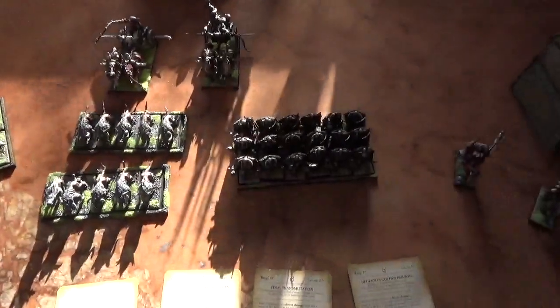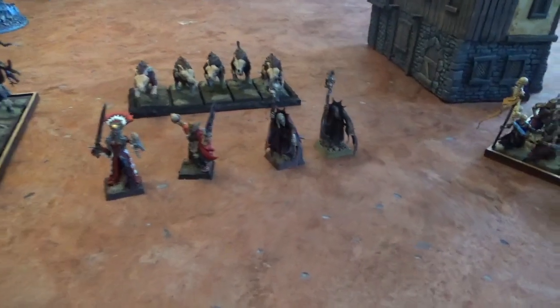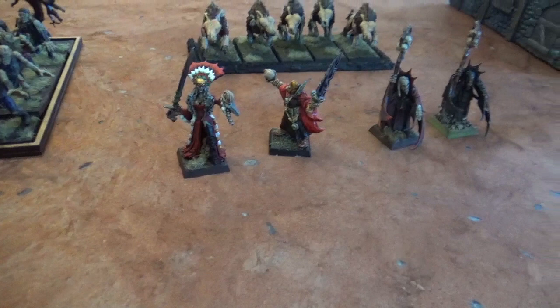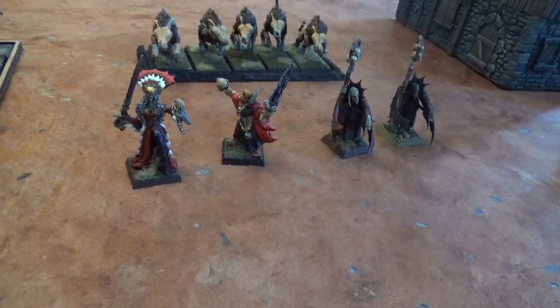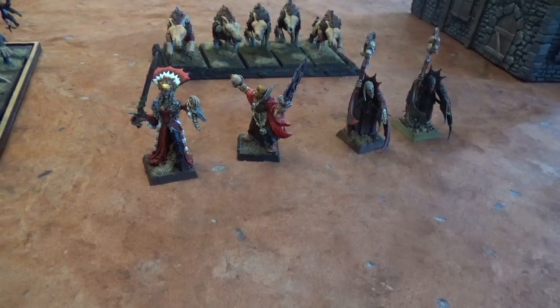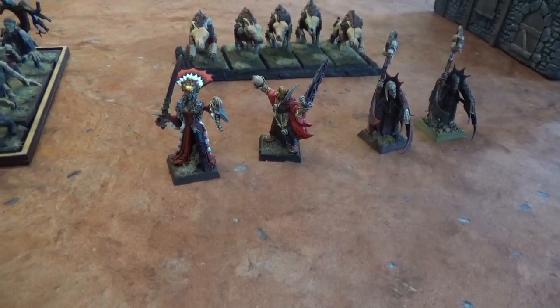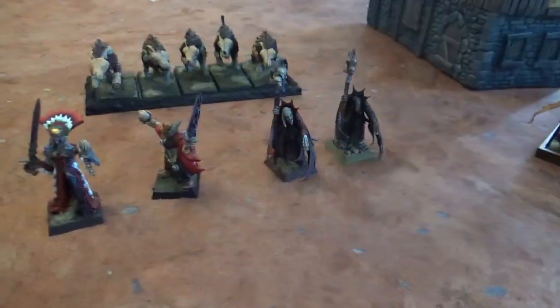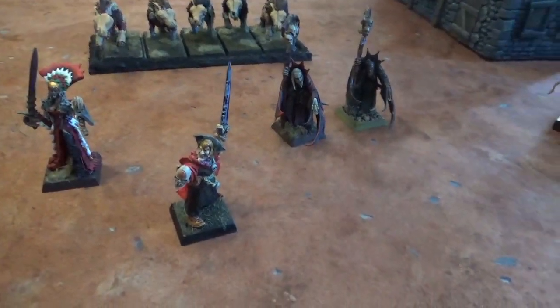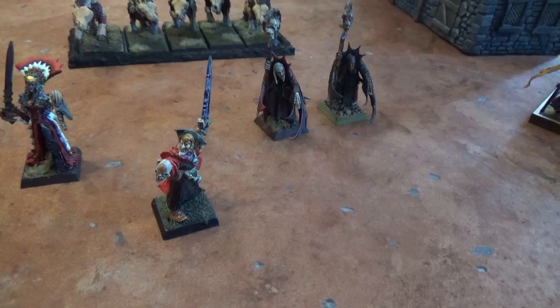I have a comp score of 14. For my Vampire Counts, led by this Vampire here — she has the Dragon Helm, Sword of Might, Talisman of Preservation, Shield, and also Quick Blood. Then I have a Master Necromancer with only Master of the Dead.